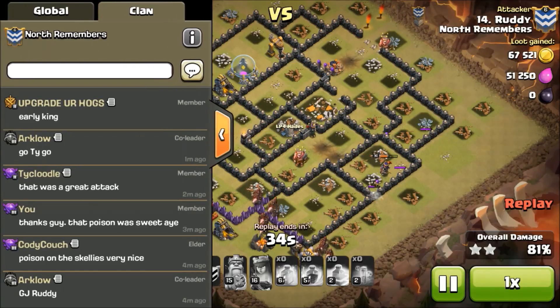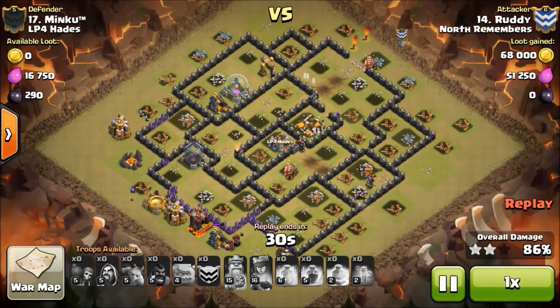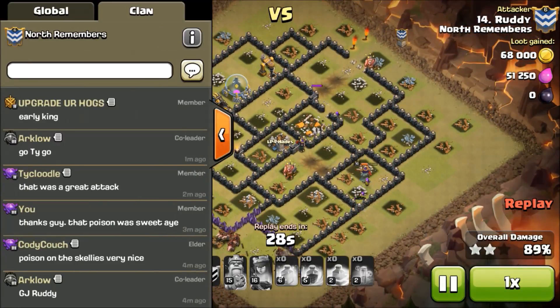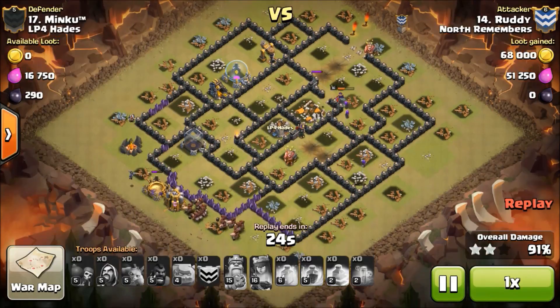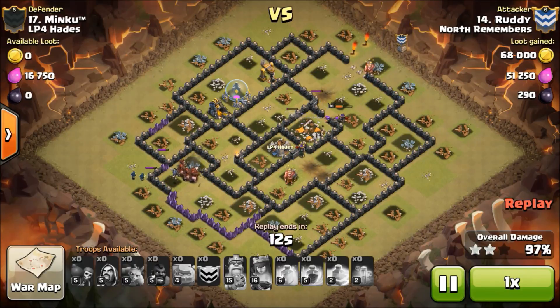The king could have been a bit earlier — I should have put him in a bit earlier, but I was worried about the CC and didn't know when it would pull exactly. I guess that comes down to better scouting. But all in all it was a good attack and I'm happy with that. It's always good to come across a clan that has good bases — it's not fun just doing the normal farming wars where you match up against a random clan and they just use GoWipe and you three-star pretty much every base. That gets boring after a while.